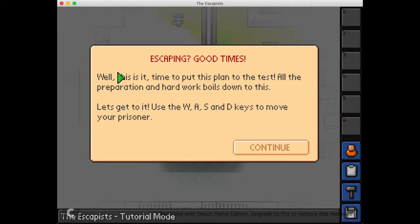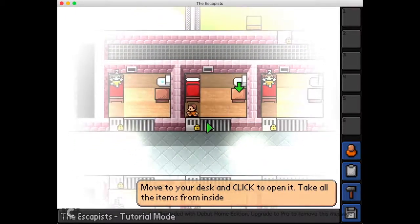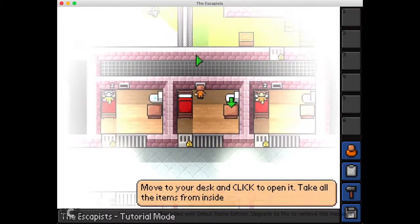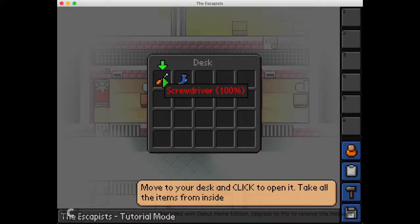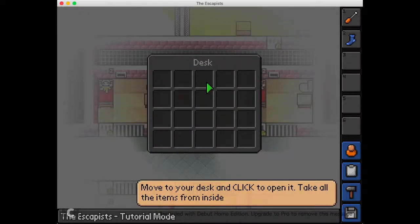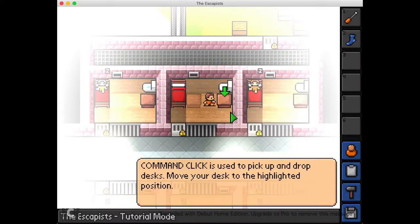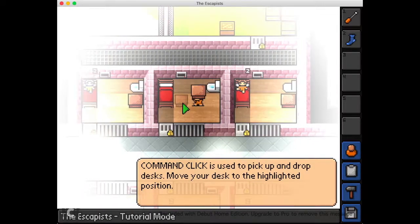Escaping good times. Well, this is it — time to put this plan to the test. All the preparation and hard work boils down to this. Let's get to it. Use the WASD. Wow, this is like some really stunning camera movements. Screwdriver — oh, I have to get all of them. Command click to pick up and drop desks. Ah, that's nice.